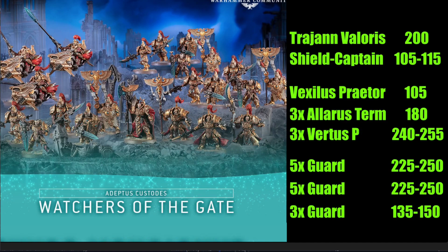Next we have the three Allarus Terminators. You have the option to build a Shield Captain or a Vexilla from them, but we're going to stick with the three Allarus Terminators at 180 points. Then on to the bikes — we have our three Vertus Praetors.